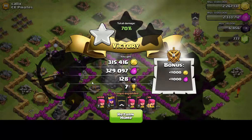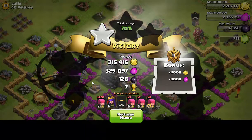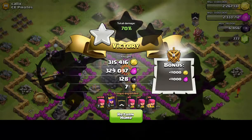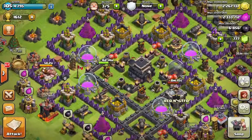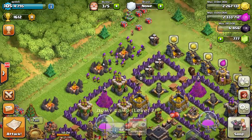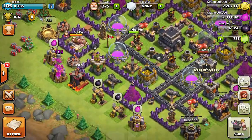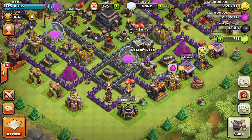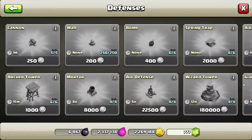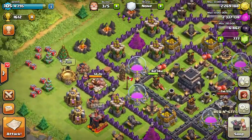Obviously, not every archer attack using 220 archers is going to be as good as that one, because I just happened to come across an inactive base, and obviously inactive bases have lots of loot. So that's good and it makes me happy. Even with a lot of archers you can do a lot of damage, it's just that with mortars — and for anyone as high a level as me or higher — Inferno Towers absolutely maul archer troops, and it absolutely sucks.